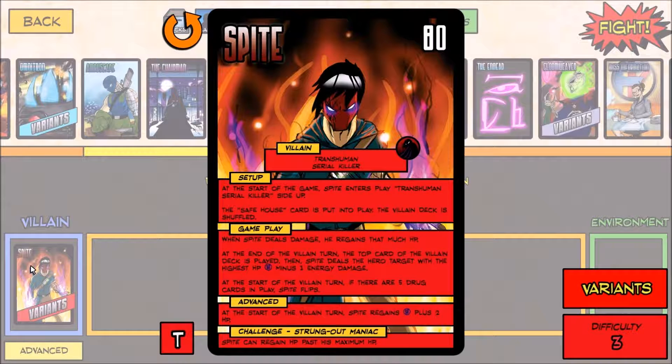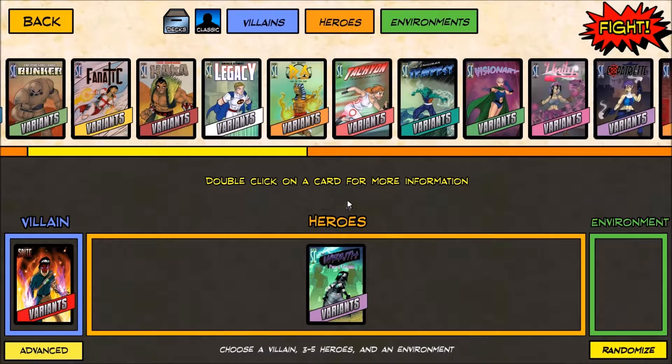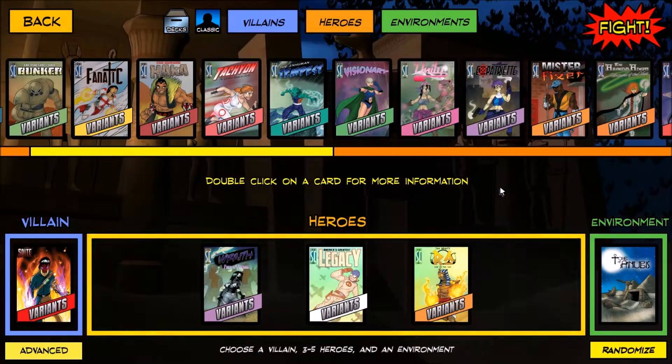All the others apply, except at the start of the villain turn he will gain H plus 2 HP. So you do not want to bring many heroes with you for this one. Once again, we'll actually bring the Freedom Six Wraith this time, and we'll also want to bring only two others along. I highly recommend that you bring along the Legacy and Ra.